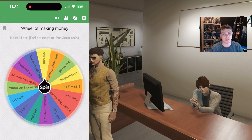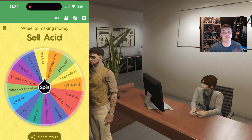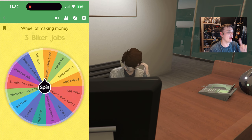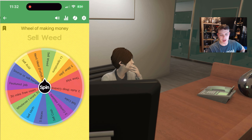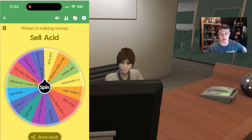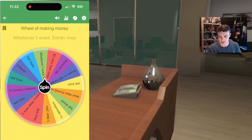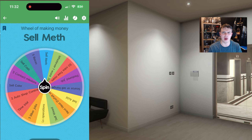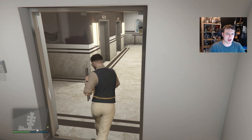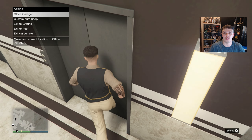We're going to spin this twice unless we get the heist. What we're going to be doing to make money in this video is... sell off acid — in my opinion, the easiest business in the game. One more wheel spin. If we get the heist, we'll have to forfeit that. We spin again and get Blue Ice. I don't know if that's one of the businesses I sold in the previous video, it might be, but either way let's jump straight into the first street dealer.